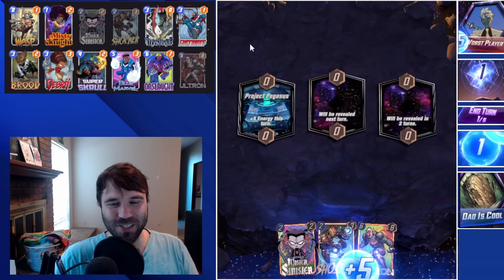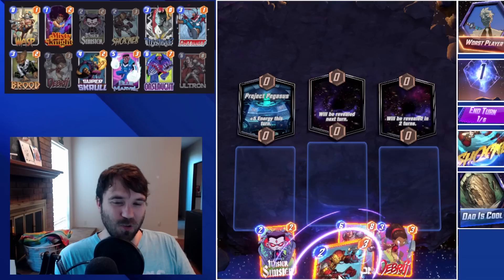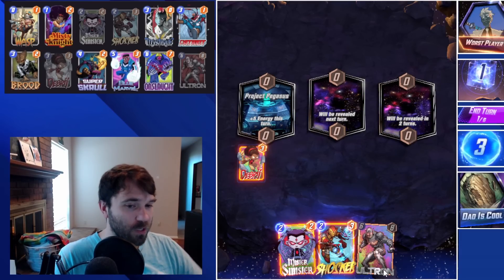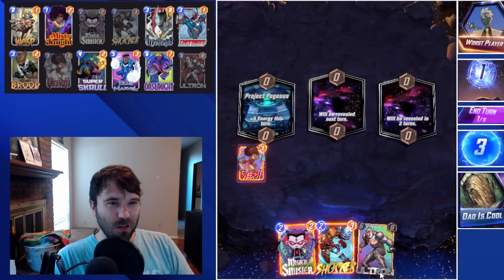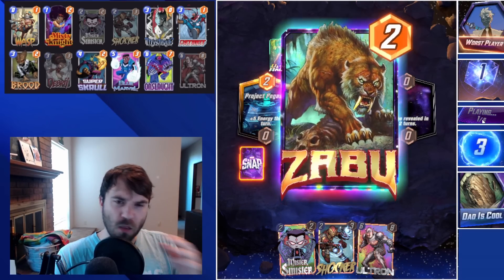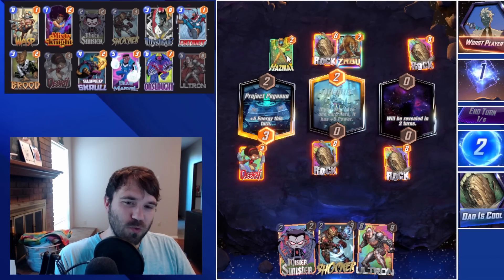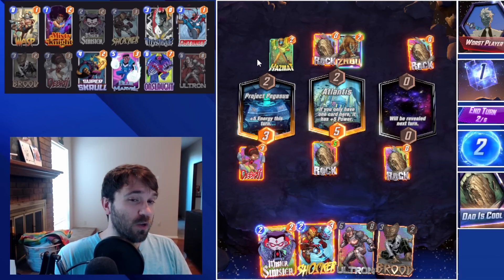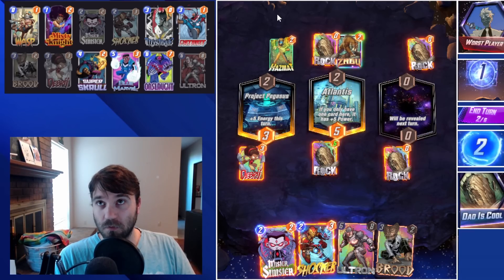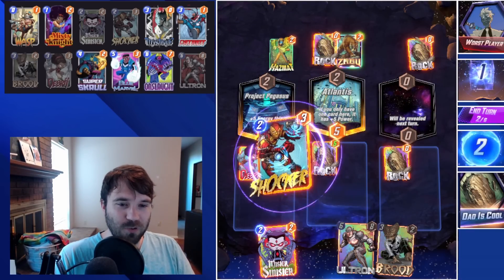Next up we have Worst Player of the Year. The first location is Project Pegasus, which is always interesting. Let's go ahead and play Debris — we're going to play it slow. We could do a Shocker or Mr. Sinister, but this deck doesn't necessarily want to flood all of that stuff out too early. They start with Hazmat, so I do wish we would have held Debris — we could have used it to clog a potential Odin play. I'm thinking they probably have a Long, maybe Odin, maybe Absorbing Man. Something along those lines is what I anticipate. Hazmat coming down on turn one is so bold. The Bifrost is going to cap the right lane out for them, which is good for us, though it's unfortunate the Hazmat was in the left lane.